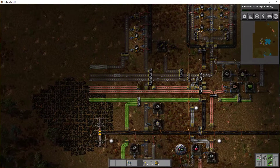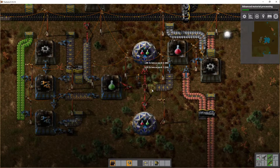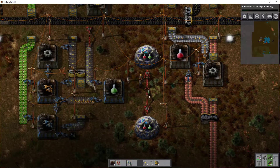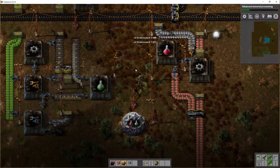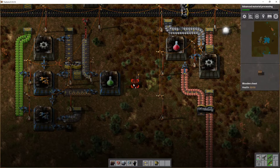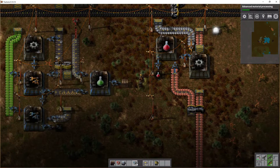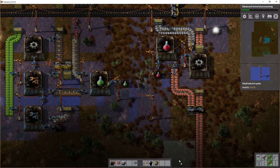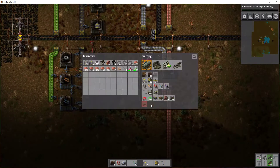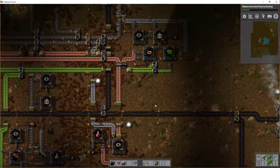I want to move these two over here so I can create a research facility. I'm actually going to destroy most of this area right now and move the research facilities. I know while we're moving nothing will be researched, but that's just the way things are. Let's keep filling those chests with the research science packs. And while we're at it let's create some more research buildings - we got two, so let's create at least four more.